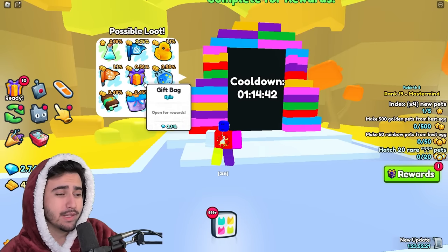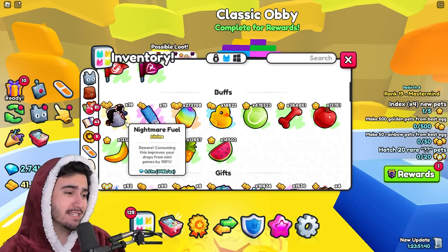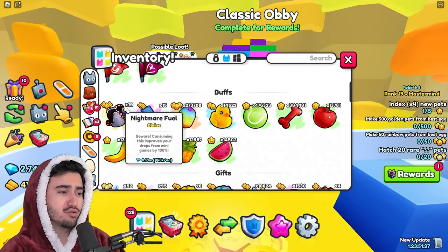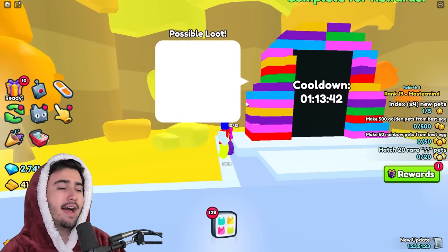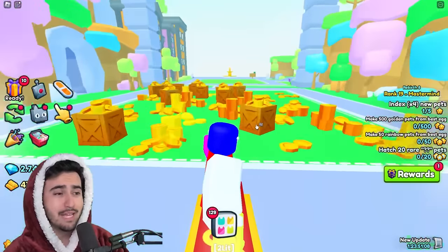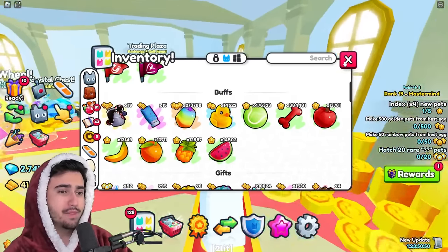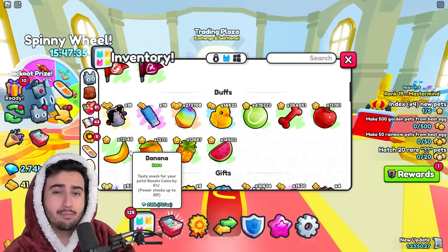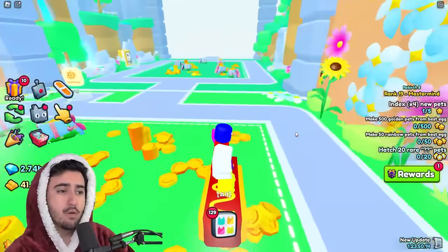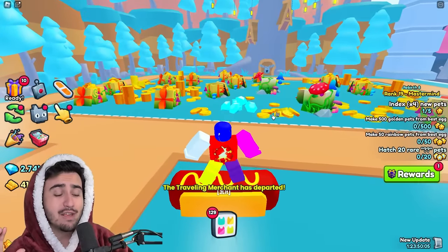But if there was something in here that I really wanted, there is actually an item we can use to improve our odds at getting loot. That item is the nightmare fuel, and if we read the description it says consuming this improves your drops from mini games by 100%. So if I drink this nightmare fuel and then do the classic obby I can expect to get better loot drops. Since we're expecting new obbies in this update on Saturday, potentially investing in some of this nightmare fuel might be a really good idea, especially if the loot pools from these new mini games are stuff people actually want. The nightmare fuel only lasts 10 minutes, so you can pretty much only use one per obby that you do, meaning people are going to need a whole bunch of them.